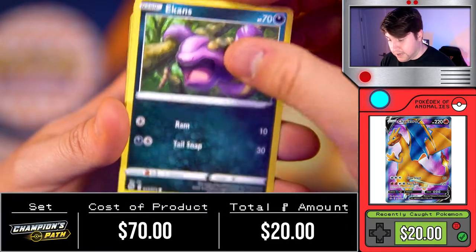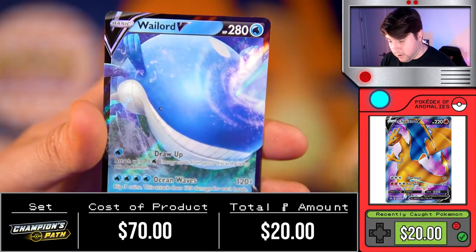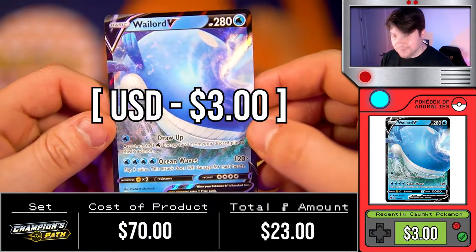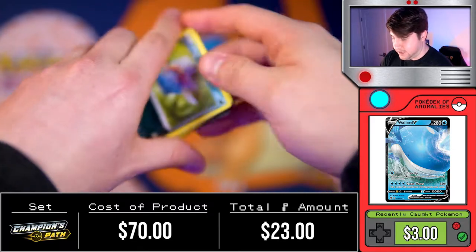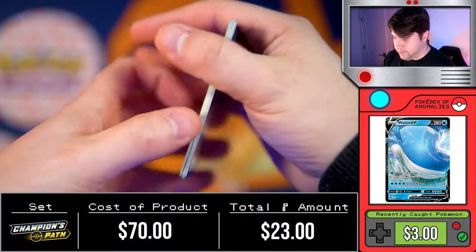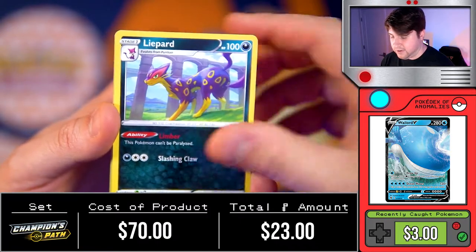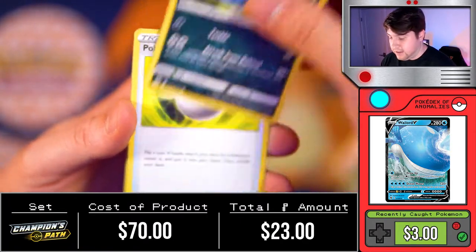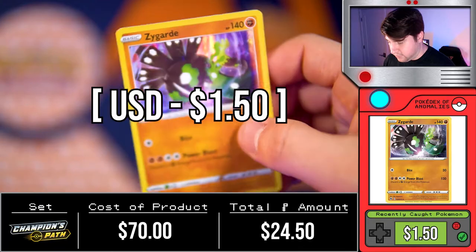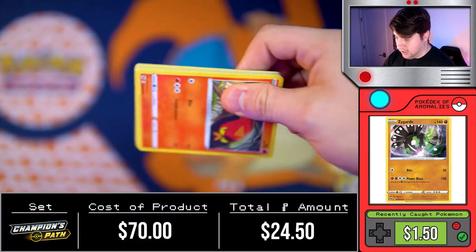Pack one: energy, Rotom Bike, Food 10, Hyper Potion, Scraggy, Ekans, Kakuna, Nickit, Swalot, Blue Team Meal, Grunt — and a Wailord right off the bat, blasting out of the water! There are 10 packs in this Champion's Path box and we're looking for the secret rare Charizard. I've only gotten the secret rare Food 10 and the secret V Dreadnott so far, but still not exactly what we're looking for.